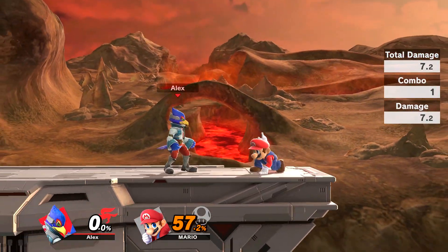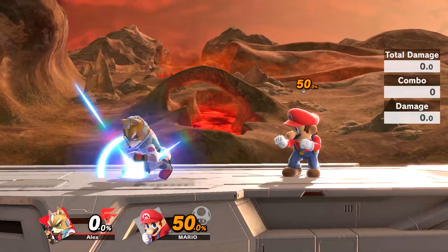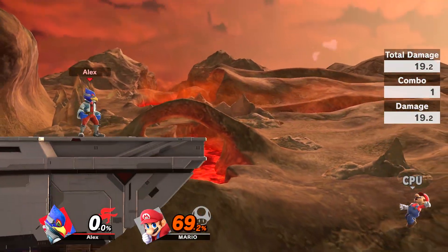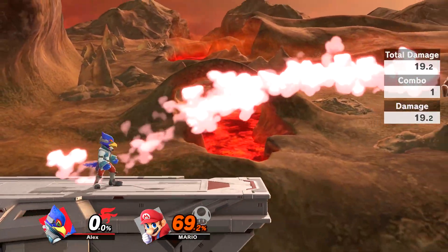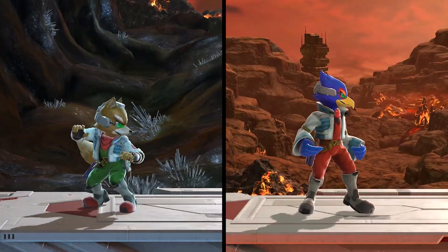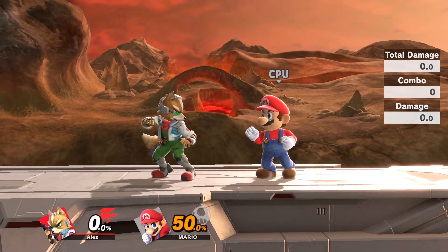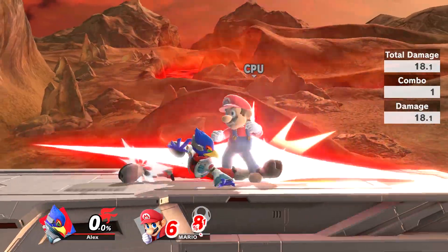Let's dive into their smash attacks now. Their forward smashes are different attacks. Fox does a kick that covers a good distance. Falco swings his wings forward, which has a slightly smaller range than Fox, but is more powerful in both damage and knockback. Both attacks are also weaker when getting a late hit. Their down smashes are pretty much the same — both have pretty lacking range, aside from Falco's version being a bit stronger.